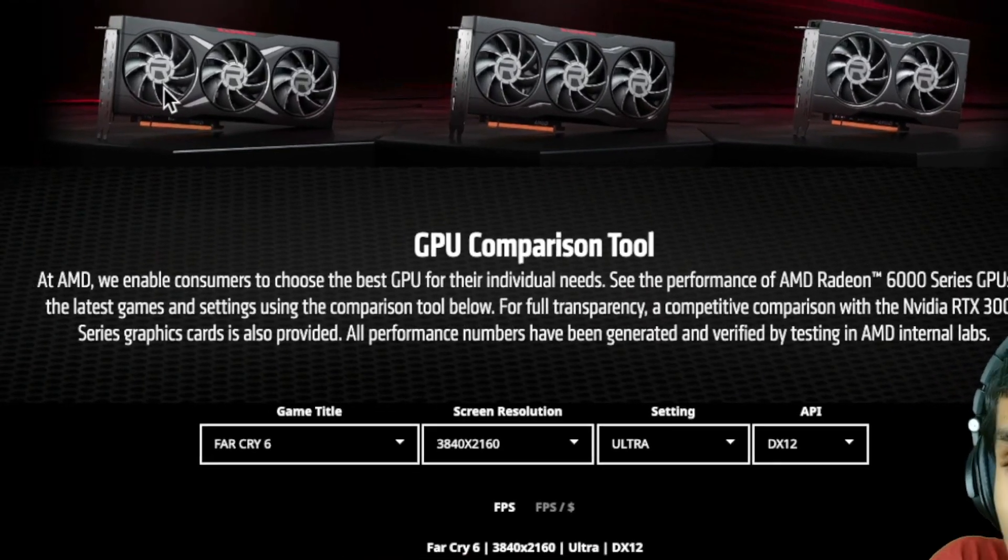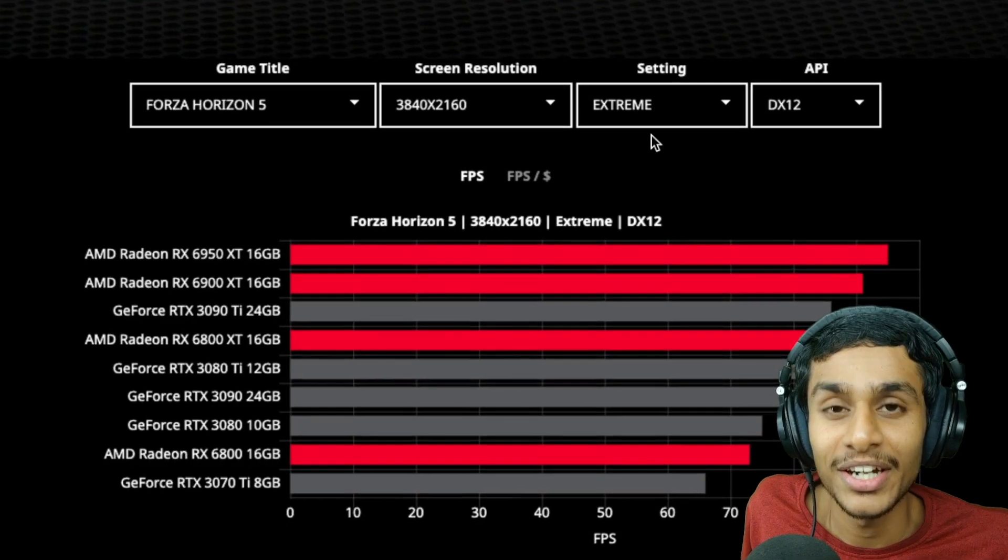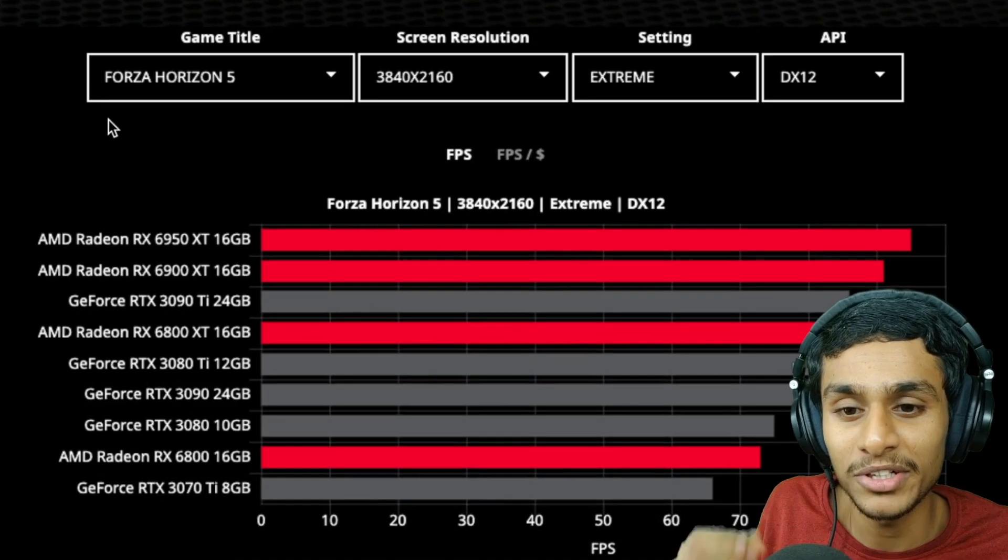Team Red AMD has launched a new tool to help you decide which GPU to buy. AMD has launched its online GPU comparison tool, and the great thing is it features nearly all the GPUs as well as the 11 most popular games on PC and the most popular sets of resolutions. Without further ado, let's check out what this tool is all about and how it really works.